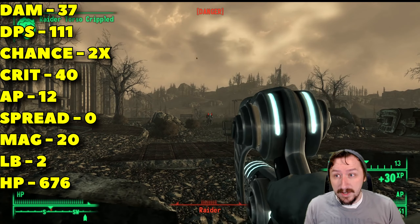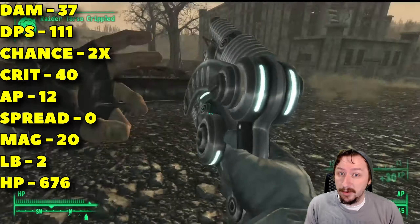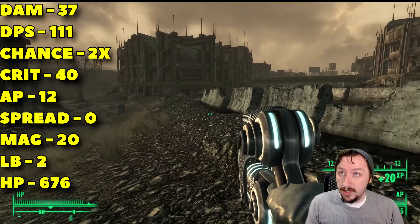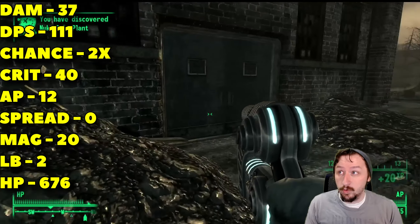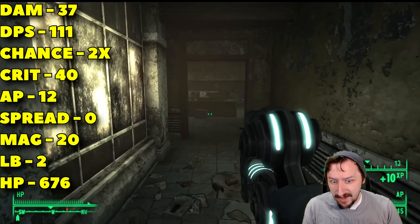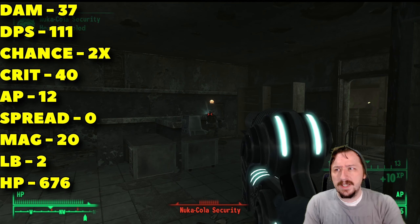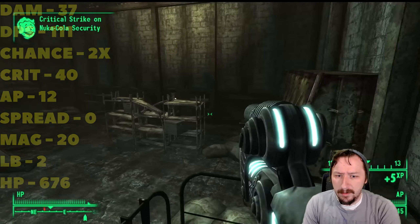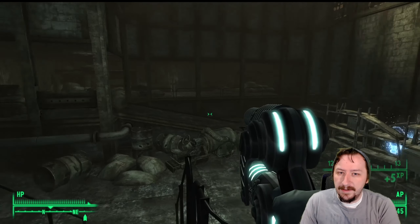The Pulverizer is the unique version of the Atomizer and is probably one of the easiest weapons to miss in the Mothership Zeta DLC. You can easily walk past the hallway that contains it — there's a locked door, you go in, and it's found on a shelf. It doesn't look any different from the regular Alien Atomizers, but it's substantially better.